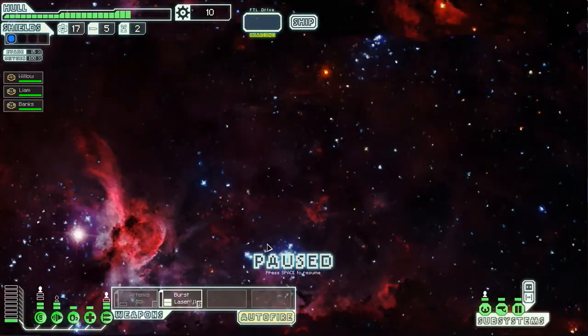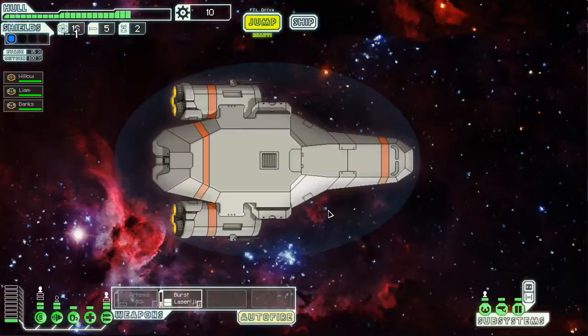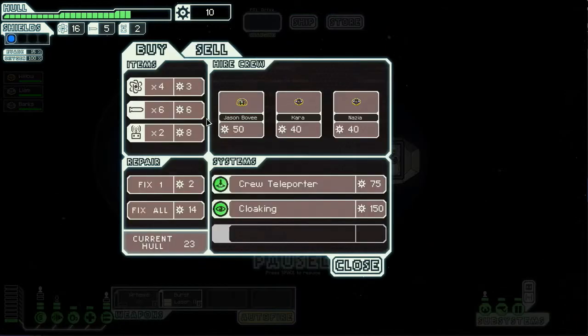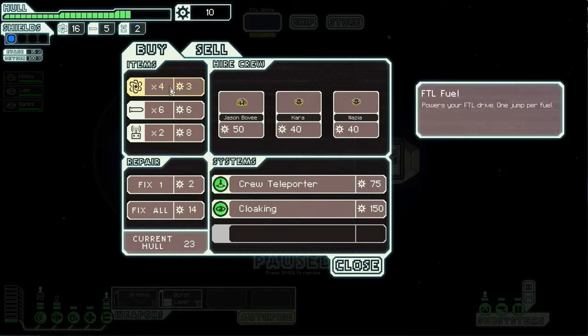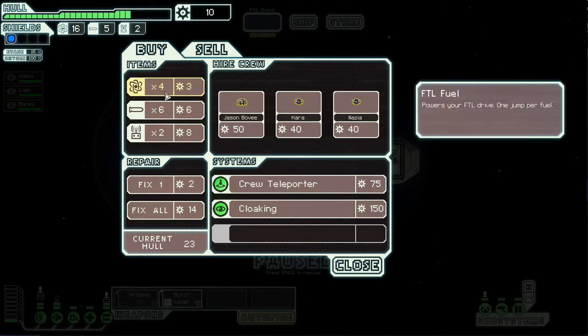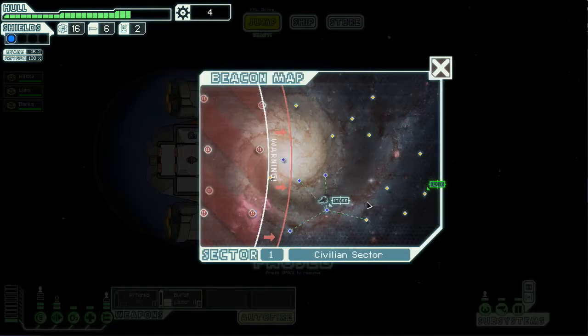Let's go over here and see if there's anything there. I'm trying to look for stuff but there's nothing fun here - we'll go to the store. All right, we really can't buy too much. I'll buy more fuel and missiles. I don't really need to fix my ship too much, I'm still in the green so I'm okay. I don't know what to do - I'm gonna get some more missiles, just one more. That's enough, jump and get out of here.